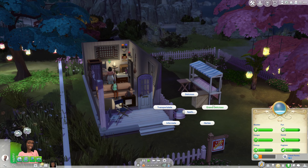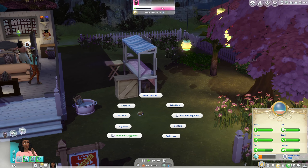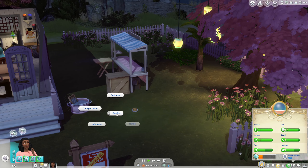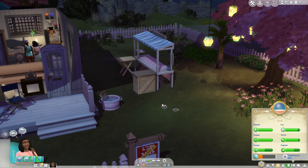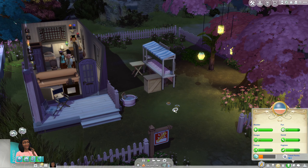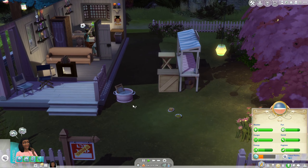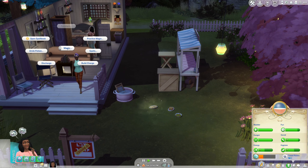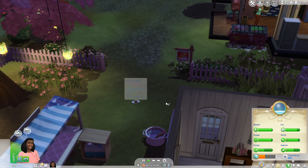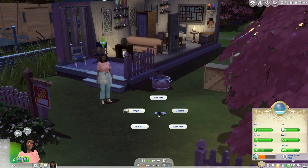Oh my gosh, we have so many things now — before it was just Delicioso or Grand Delicioso, and now it's like all these things. I'm going to need you to give us something good — the rack of lamb or the herb-crusted salmon, not any of these other items. We should probably get a fridge just to put some of this stuff in. Fish and chips says 48 Simoleons. We really need the chicken. Here's the rack of lamb for 102!